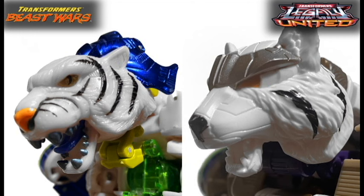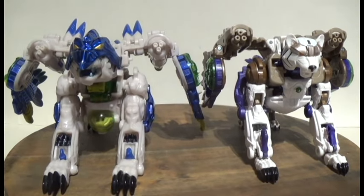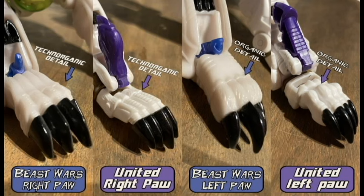There are a few differences as well. On the original, the eyes, the nose, the teeth, and the tongue — this thing had a ton of crazy detail — whereas our new United figure, going for show accuracy, doesn't have all that. Back in the day, this guy was actually marketed as a Transmetal 2. The aesthetic choices of the Transmetal 2 were that they were asymmetrical. As you can see in his right front paw, it's a little bit more techno-organic detailing, whereas on his left front foot the aesthetic is more organic.